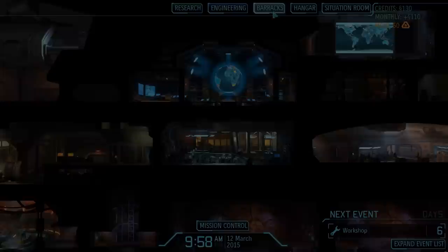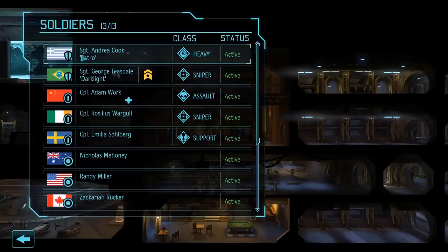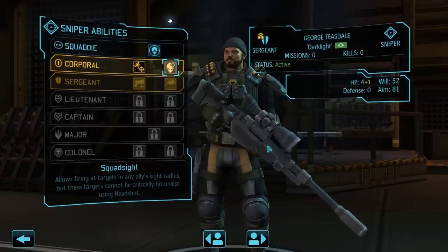We can say hello to our newest squad member, but of course not before we assign a name from the patron naming rights tier. Welcome to the XCOM project, George Teasdale. I have also selected the nickname Darklight from the naming rights tier, and Andrea received a new one as well — she now goes by Astro. But George is the man of the hour, and we can level him up not once but twice, so let's get to it.